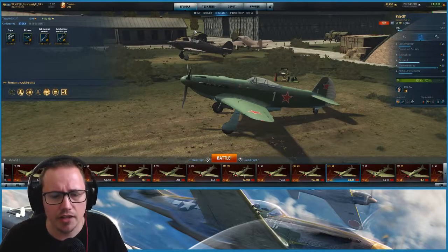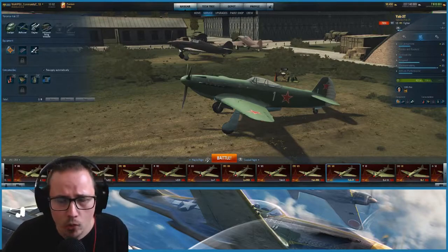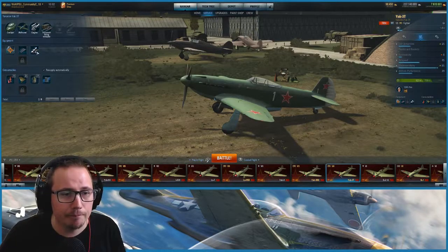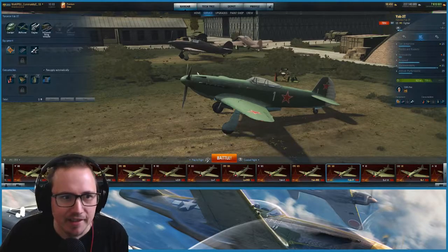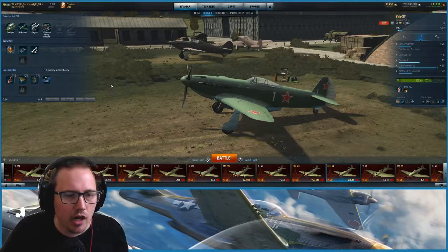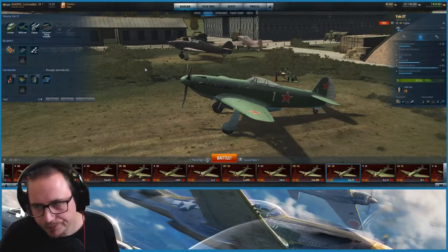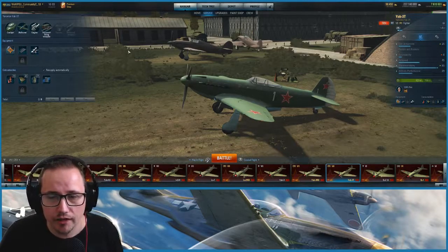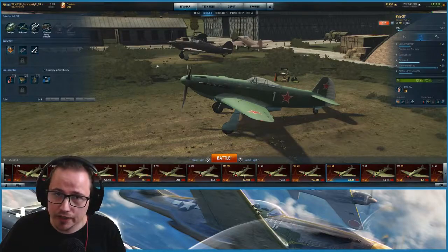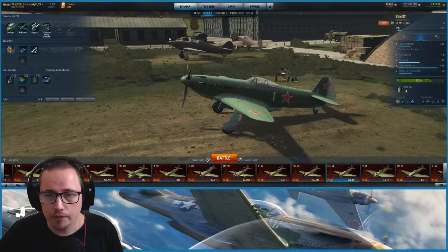It does lose a little bit of speed due to the fact that it doesn't have the ramjet that the Yak-3rd has. In terms of my kit out at the moment, I'm rocking a gun sight, lightweight wings, and lightweight engine. For consumables, I always run a fire extinguisher no matter what, plus control surfaces and engine cooling, and just universal ammo. The reason I go with engine cooling is that when I'm out of boost I can get it back quicker or extend my boost period when I'm running low.